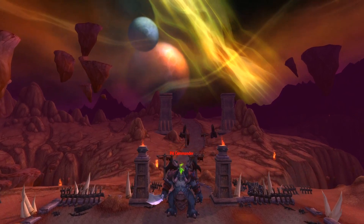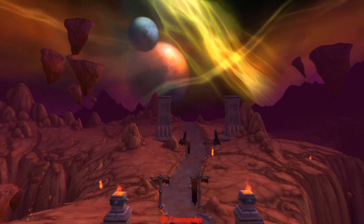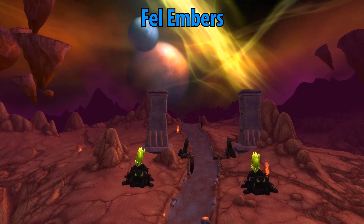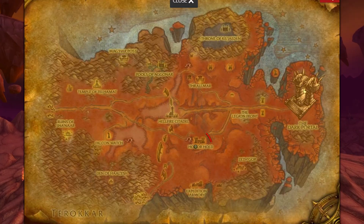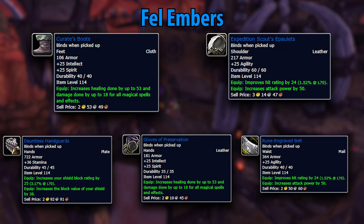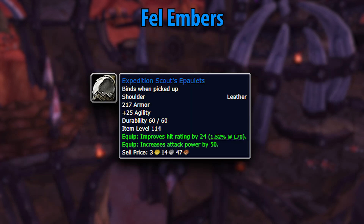Before we jump into Netherstorm, let's look at some dungeon quests. If you chose Alliance, you get an advantage here since you'll have access to a quest called Fel Embers, which you can start in Honor Hold from a fellow named Magus Zabraxxus. By completing Fel Embers inside the Shattered Halls, you'll have access to some decent rewards. If you're an agility-based DPS, you're definitely going to want to grab the Expedition Scout's Shoulders, as they are very competitive with your pre-raid BIS items.